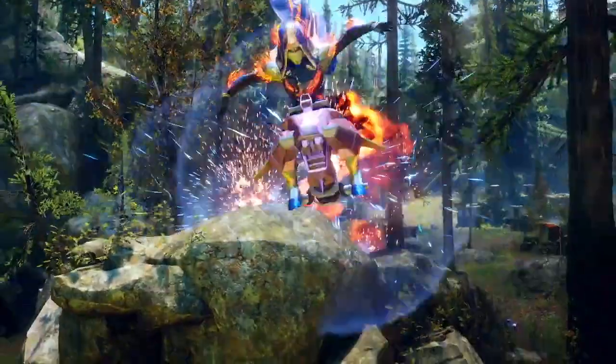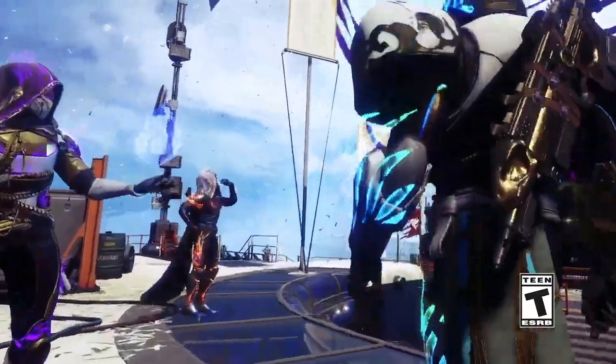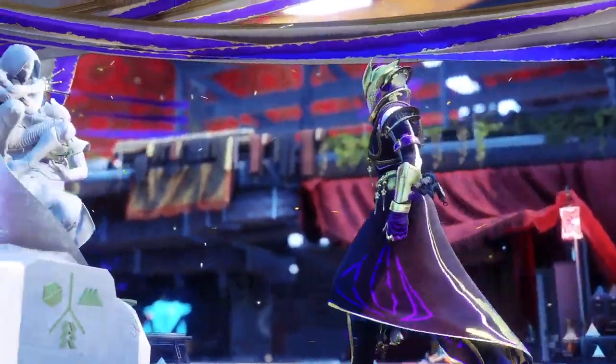The third spot where you can find them is the ruins. You can locate it in the back right corner of the map. The Taken almost always stands in a broken portion of the building.